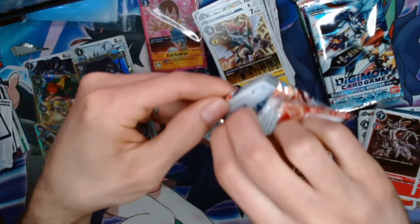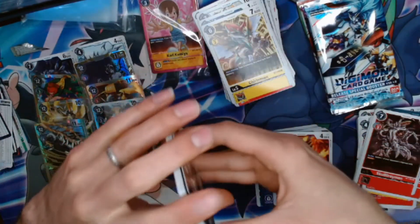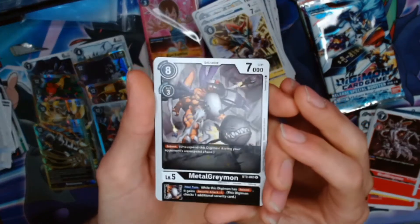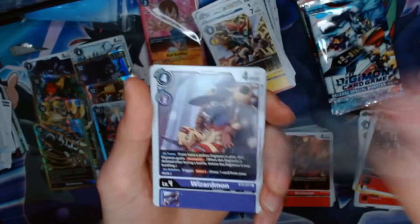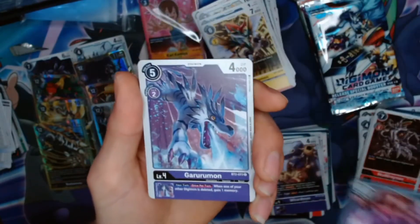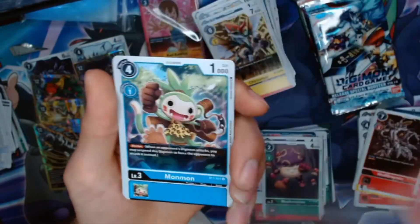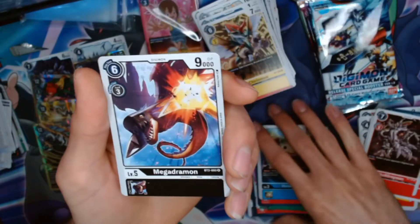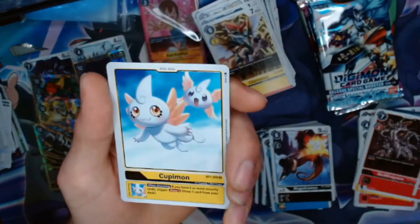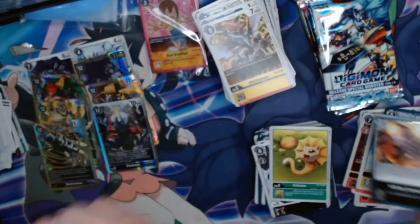Just one Gallantmon, pretty please. A common black-colored MetalGreymon — I don't think we've seen him. Very nice. Wizardmon, Gravity Crush, Revolmon, Monodramon, Mushermon, Oblivion Bird, Monodramon again. And that's another uncommon I don't think we've seen. Very nice Ultimate Megadramon there. Frimon, Yelpmon, Infinity Cannon — I have not seen that yet. There's a Machinedramon attack there.